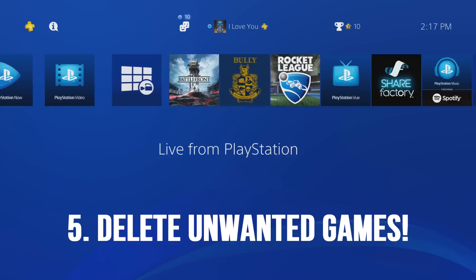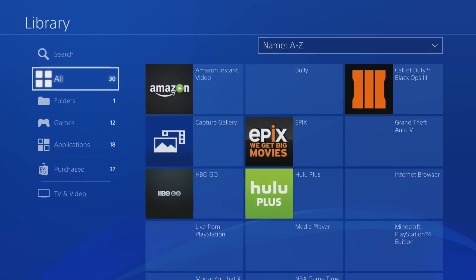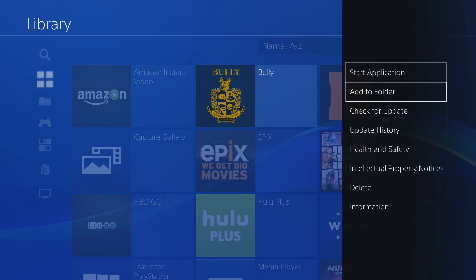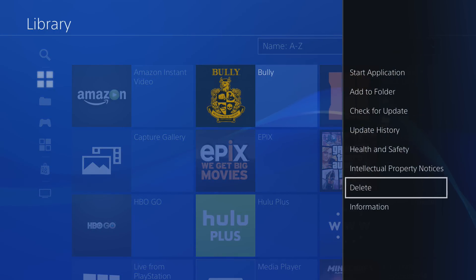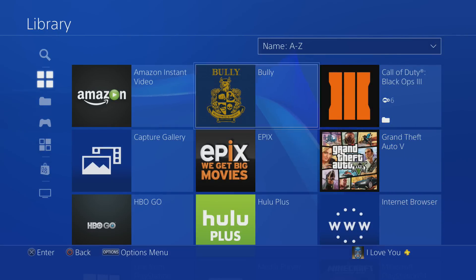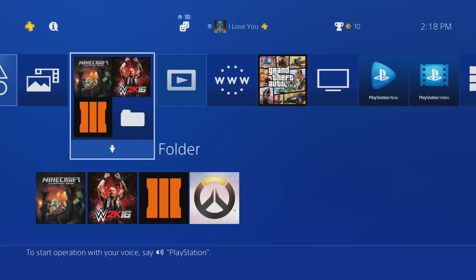Number five is delete your unwanted games. Go to the Library and if you have a game you don't play anymore, just delete it off your PS4. Just delete any unwanted games that you don't play anymore.